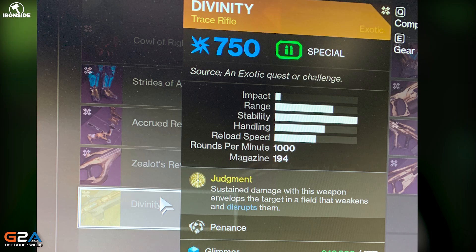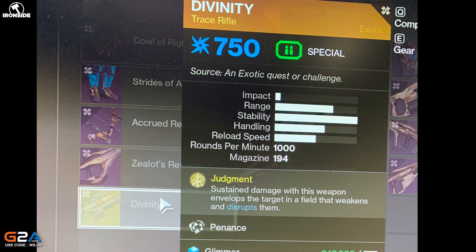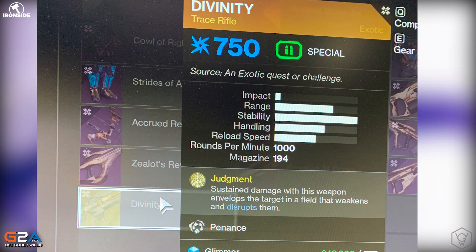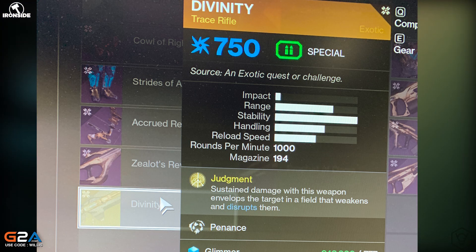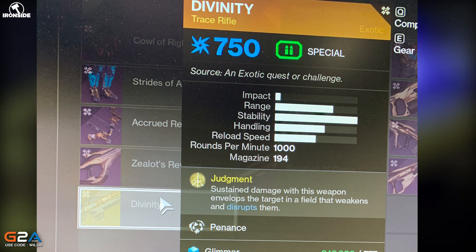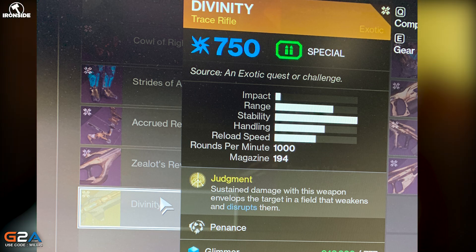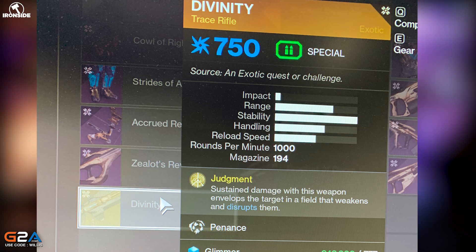Here we get to see the new exotic trace rifle, the Divinity. It looks like it's an arc trace rifle, which was shown in the trailer as well. The exotic perk is called Judgment: sustained damage with this weapon envelops the target in a field that weakens and disrupts them. Bungie mentioned that when your teammates shoot this disrupted envelope, you can do increased damage to weak points, though that may have changed. It's also got a perk called Penance, maximum stability, 194 in the magazine, and a thousand rounds per minute.